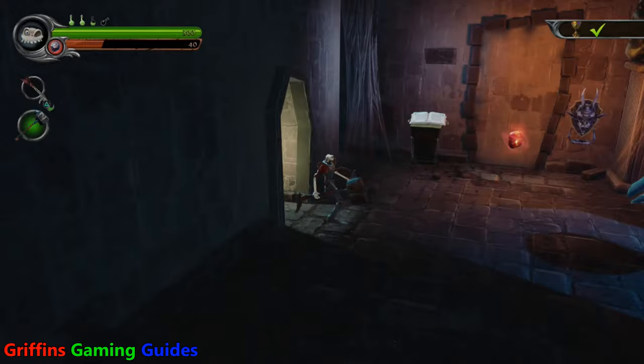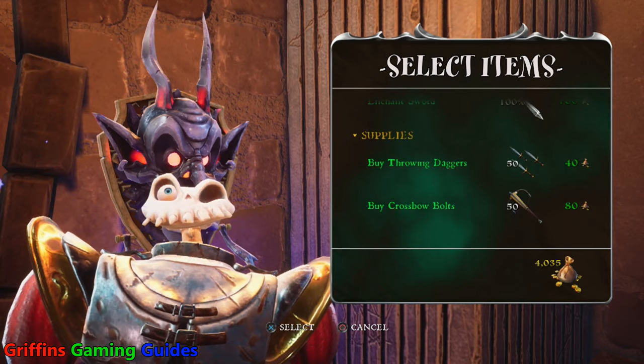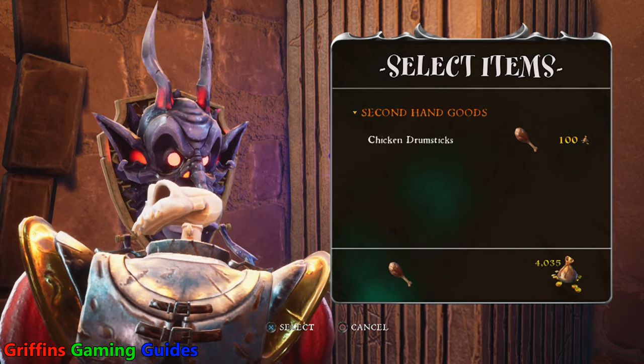With another 30 drumsticks in your inventory, you'll have more than enough to get this trophy. Simply stand there and throw chicken drumsticks against the wall if need be until your trophy unlocks. Providing you've thrown 42 drumsticks using square rather than circle, your trophy will unlock as soon as you've thrown your 42nd one.